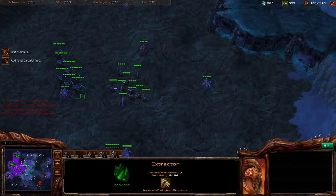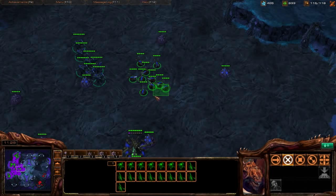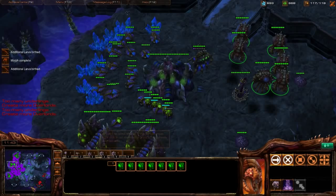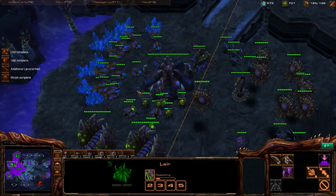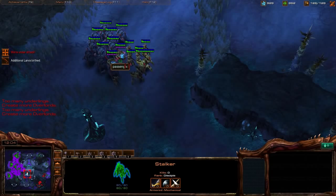We have six gases through three bases so really push that into upgrades. Active scouting is very important — make sure he hasn't taken a third base. We can use Overlords to spread creep too; the Overlord Speed upgrade helps spread Overlords. We have a lot positioned well already. He's coming — let's start building units now. Place a Spine Crawler in the middle for reinforcement. He doesn't have upgrades either, so just keep making Overlords and getting ready to fight.